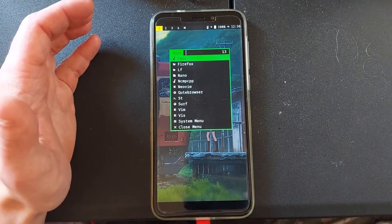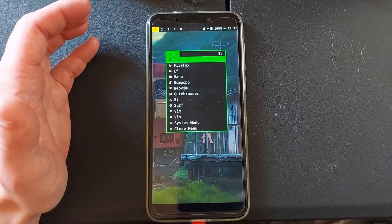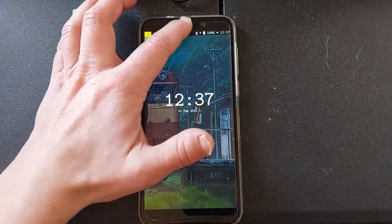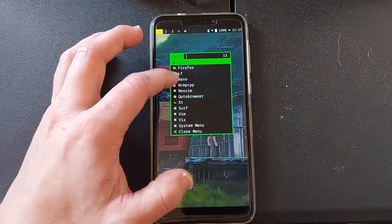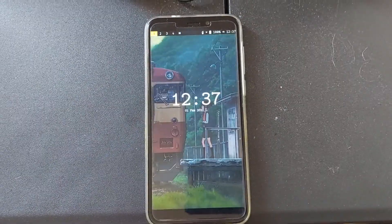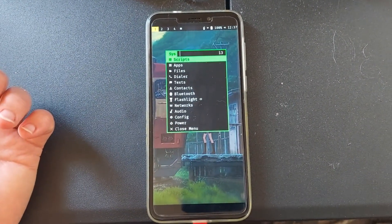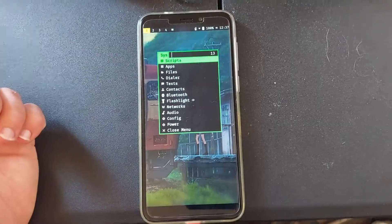This time I went with full disk encryption rather than the standard setup. I do have a lot of the same stuff installed that I had before, and I moved a bunch of stuff over. Like if I open up apps and cmpcpp, I've got all of that installed again so I can mess around with music. Full disk encryption works pretty well on an SD card, it is decently snappy.